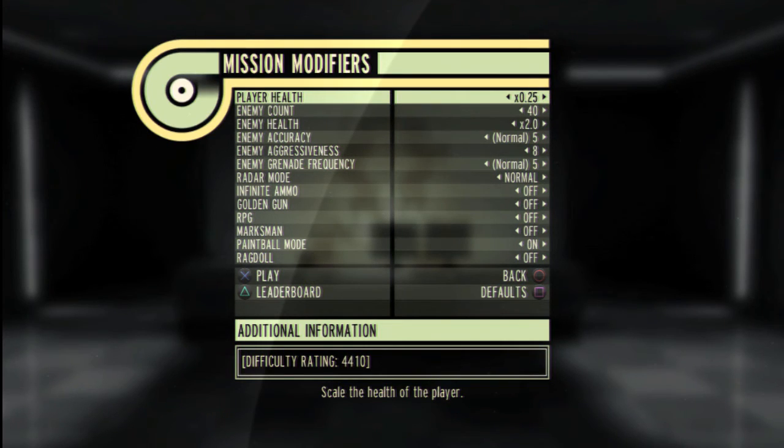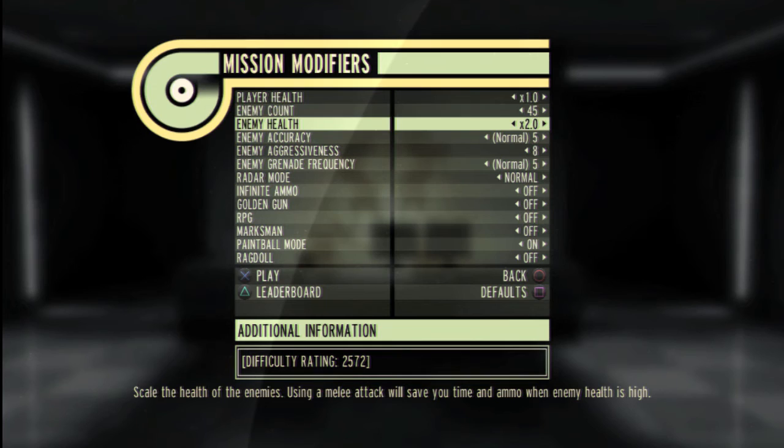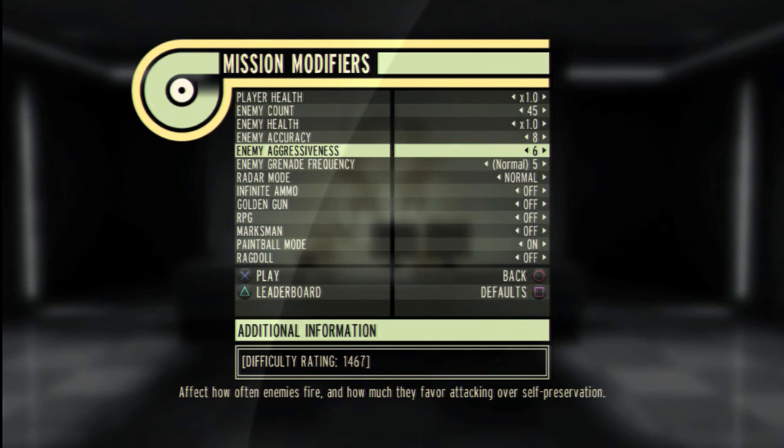Once the player has picked a game type and map, we're taken into an options screen where you can adjust up to 13 modifiers. By changing a modifier, you can see how it will affect the score awarded to you at the end of the game. So if you want to go for big scores, you'll adjust the settings to make the game more difficult, but in turn your potential score will be much higher.